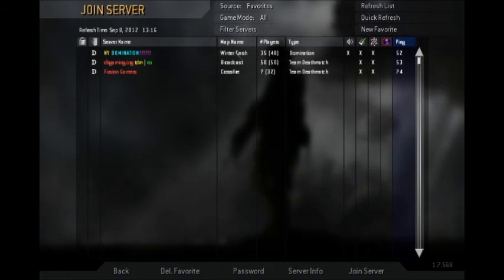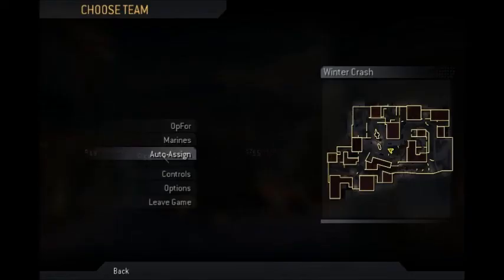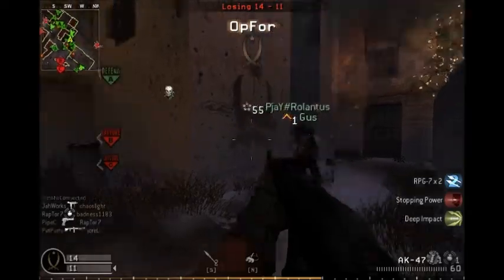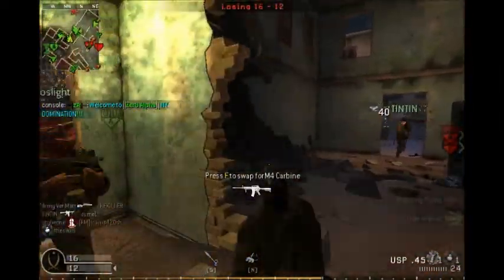Let's join the game. We got Winter Crash — domination. Winter Crash, by the way, is a PC-only map that Infinity Ward created. It's basically Christmas Crash, released around Christmas 2007. I'll go AK.